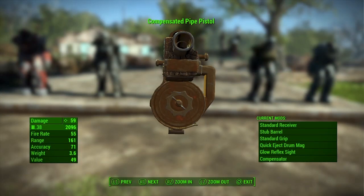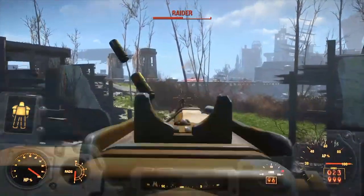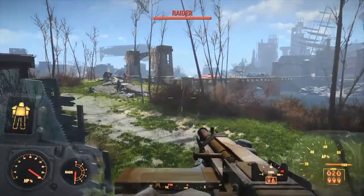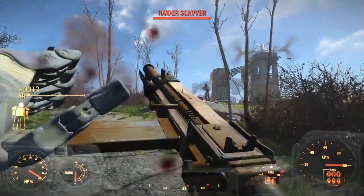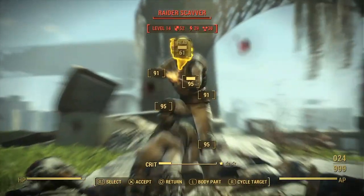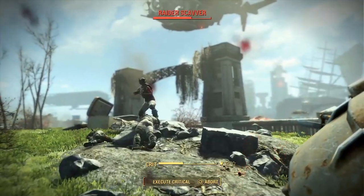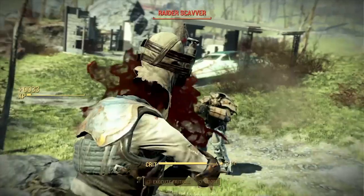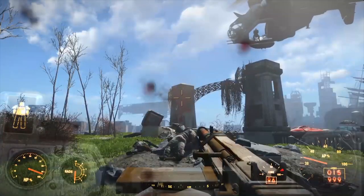In Fallout 4, various pipe guns are found scattered around the wasteland. It makes sense that the descendants of the survivors of a nuclear holocaust would have a lot of old, broken guns that have been refurbished and guns made entirely from scrounged parts. The pipe guns fit with the dingy, dirty, and discarded feel of the Fallout universe. If you're not familiar with the game series, just picture Mad Max with a 50s kind of Tomorrowland vibe and you'll be pretty close. In that setting, the pipe guns feel right at home.